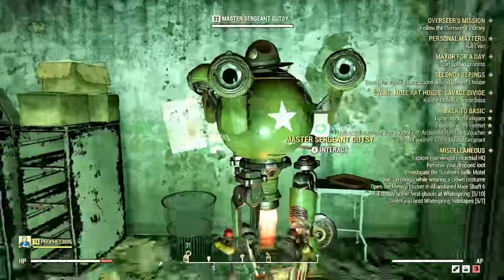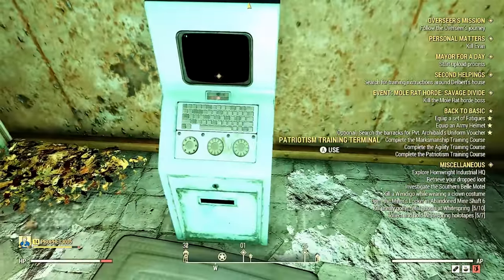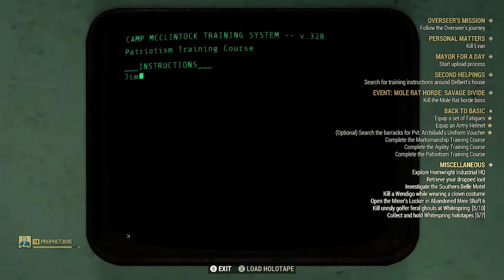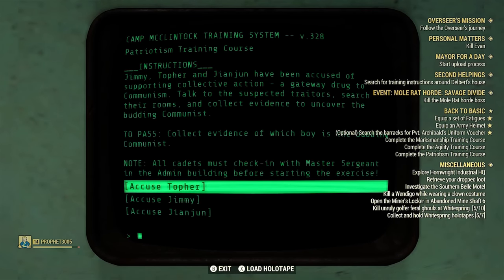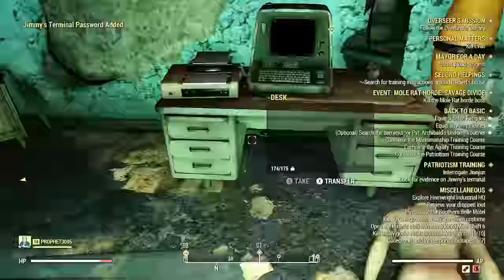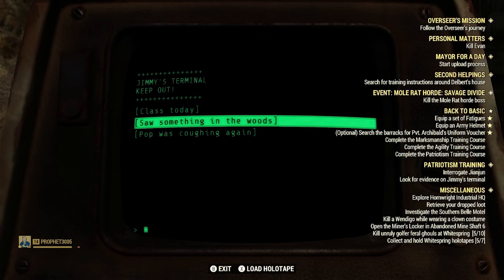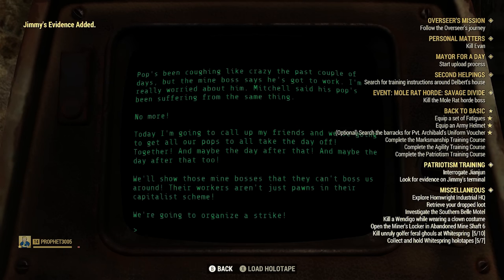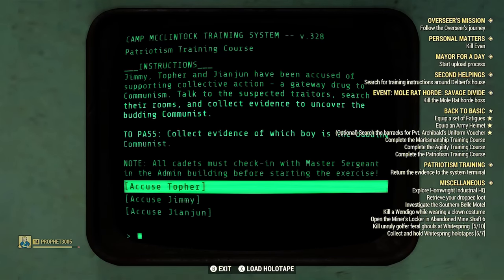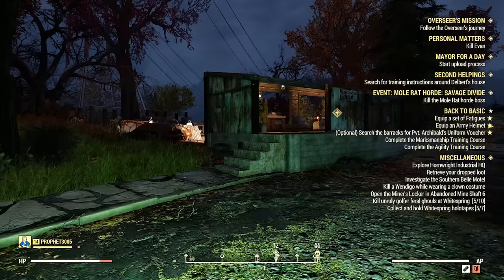For the boot camp courses you can do them in any order. I started with the investigation course where I accused Jimmy — there was evidence on his computer, so I accused him. This is the most boring quest, but I'll show you how to get through it in case you're confused.